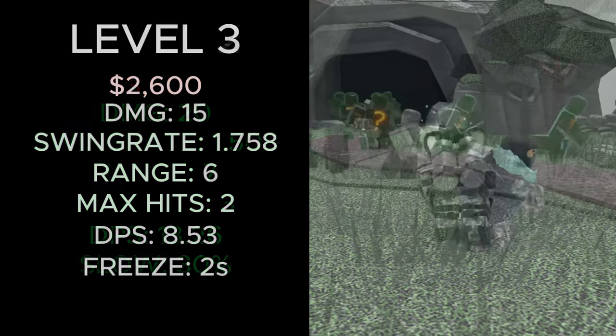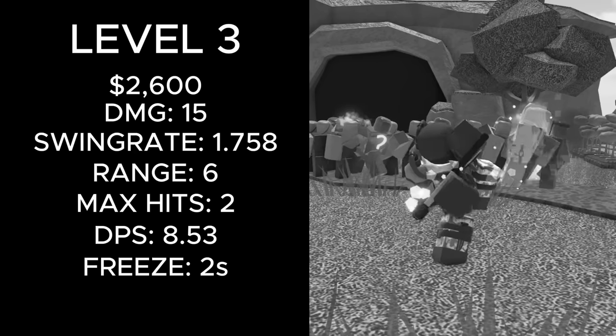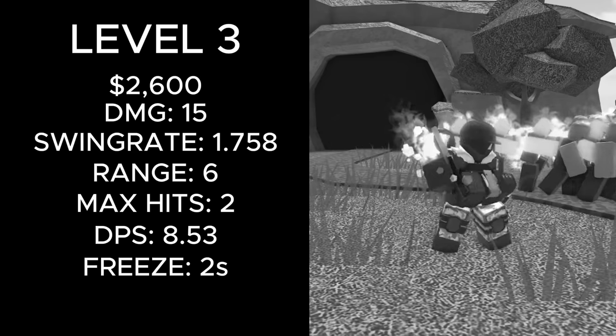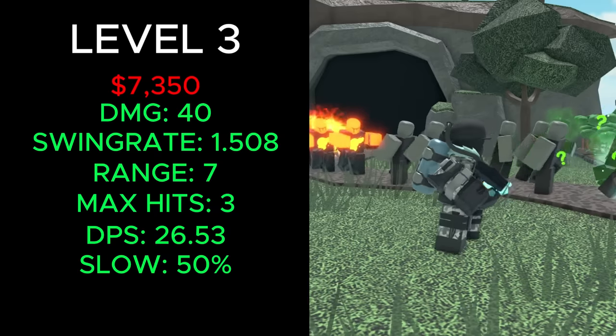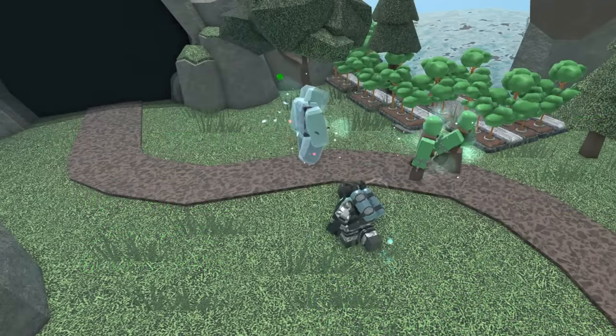The level 3 Sledger used to cost a total of 2,600 cash, dealt 15 damage, had a swing rate of 1.758, 6 range, 2 max hits, a DPS of 8.53, and threw enemies for 2 seconds. It now costs a total of 7,350 cash, deals 40 damage, has a swing rate of 1.508, 7 range, 3 max hits, a DPS of 26.53, slows enemies by 50%, and shortly freezes enemies after 2 swings.